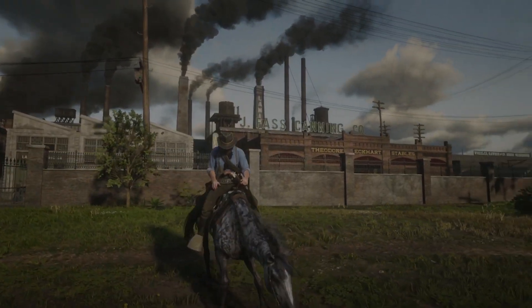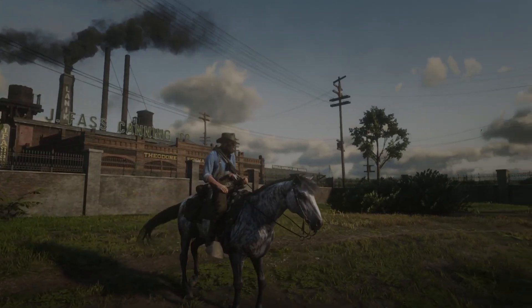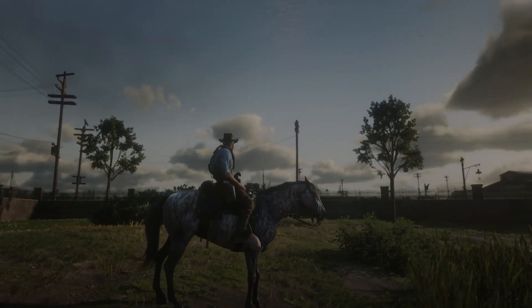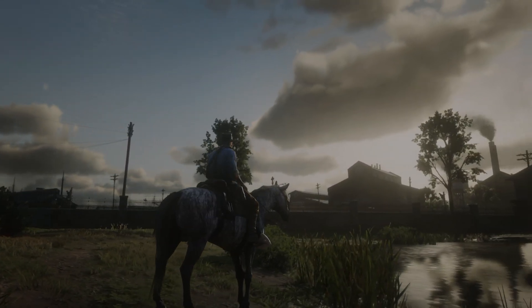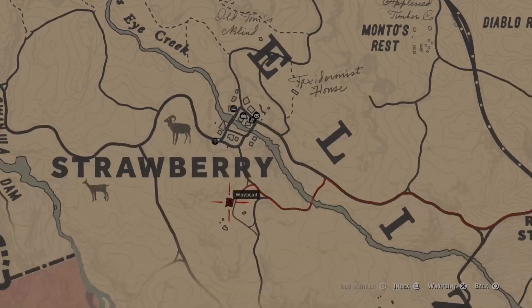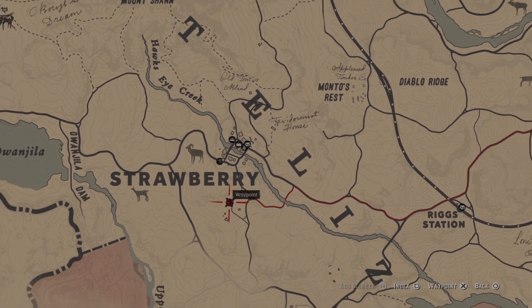Seeing as it looks like an overgrown zebra, this four-legged embodiment of equality has crept into my heart and made itself into my top three for the time being. He can be stolen or bought at the stable near Strawberry — or at least that's where I found mine.